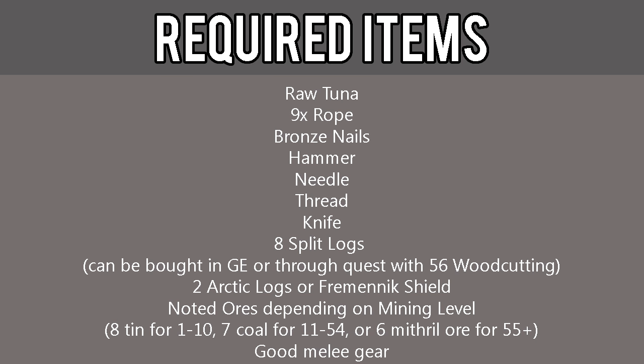The required items include raw tuna, 9 ropes, bronze nails, hammer, needle, thread, knife, and 8 split logs which you can buy in the GE or obtain through the quest with 56 woodcutting. Also 2 arctic logs or a Fremenic shield, noted ores depending on your mining level: 8 tin for levels 1-10, 7 coal for levels 11-54, or 6 mithril ore for levels 55 and above. Good melee combat gear is also required.